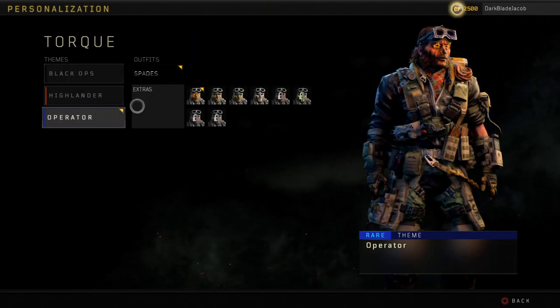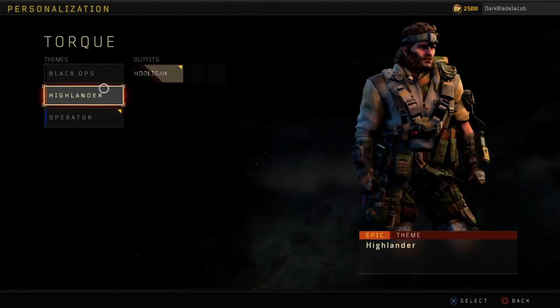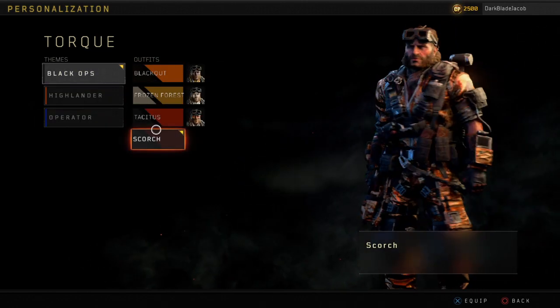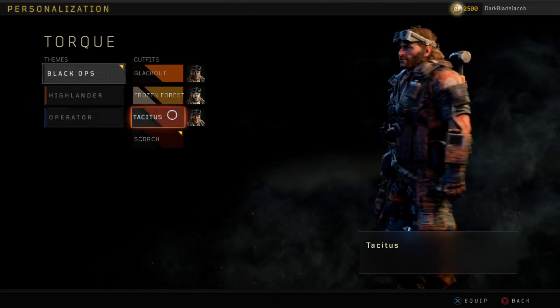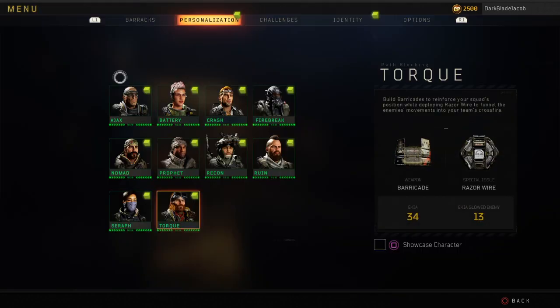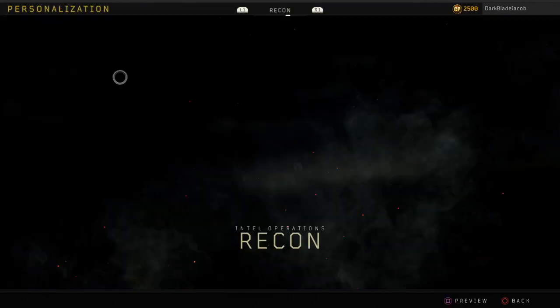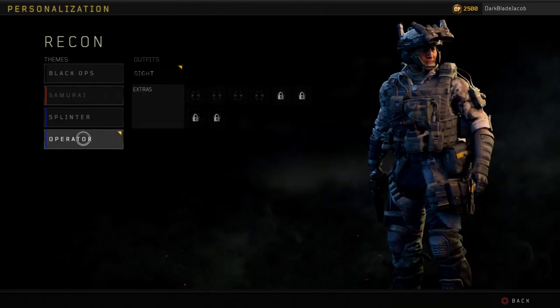There's a lot of cool things going on. I don't know much about this, but I know for a fact I like Scorch better because it has that vibe — just looks cool. I'm going to put this on all my characters because I just like to have something on my characters.